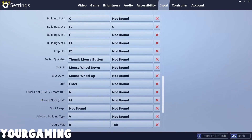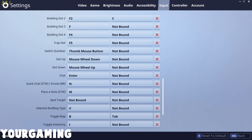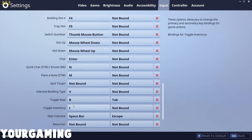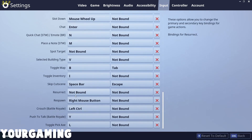Switch quick bar I have on the lower side button of the mouse. Chat I have on Enter instead of the default. Quick emote in battle royale I have on N. Spot target I have on no binding because I don't know what it does. Select building type is V, toggle map is B, toggle inventory is I. The next three settings are for PvE so skip those. Crouch is left control, push to talk is Y, and toggle pickaxe is L.